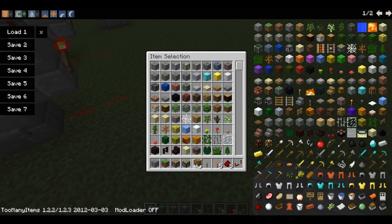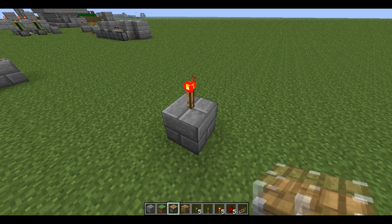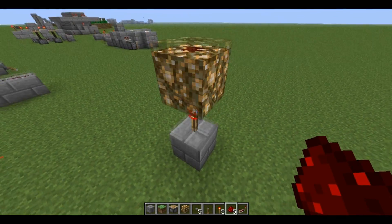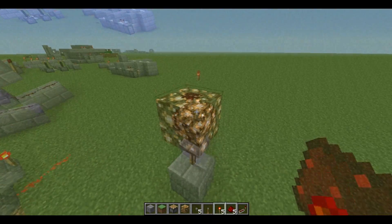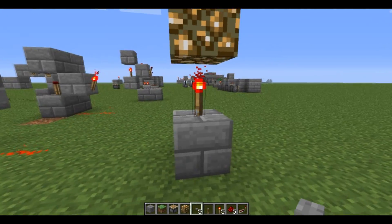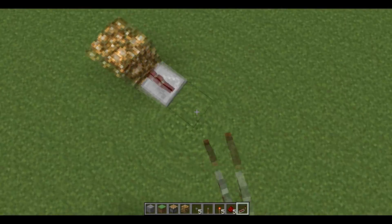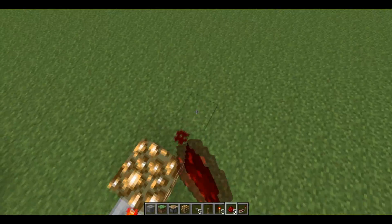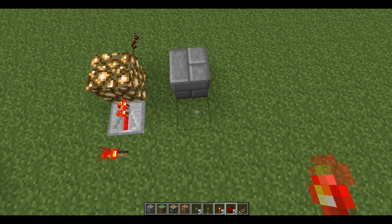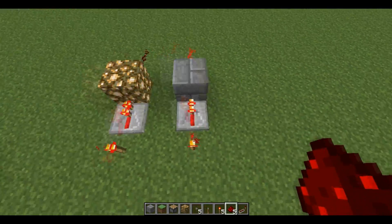You cannot use something like glowstone, because glowstone does not carry redstone current. So when we power it with a repeater, the redstone wouldn't push through. Whereas a redstone-conducting block — such as any stone, dirt, or anything else — will.